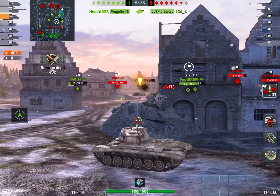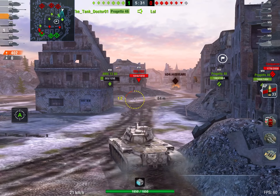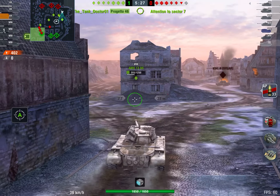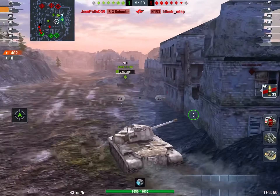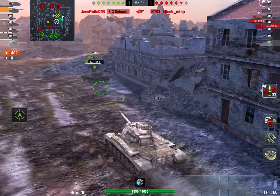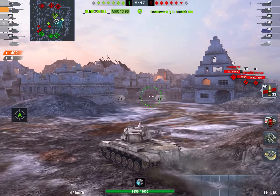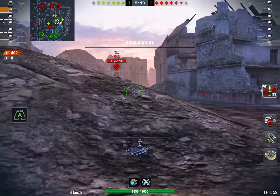What tungsten shells are going to do is change that range to 105% to 125% for 20 seconds. Basically this is going to make you high roll every single shot in that 20-second time period. You should be able to get off two — if you're in a quicker reload tank — or three shots in that time period where you are going to high roll and be close to max rolling almost every single shot.